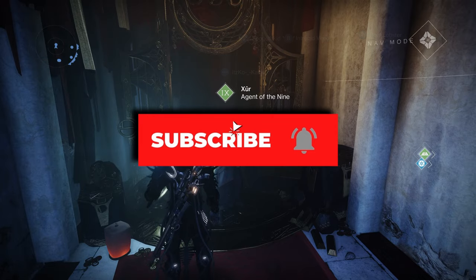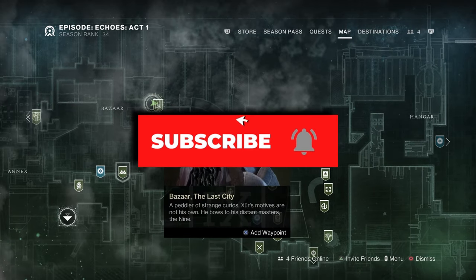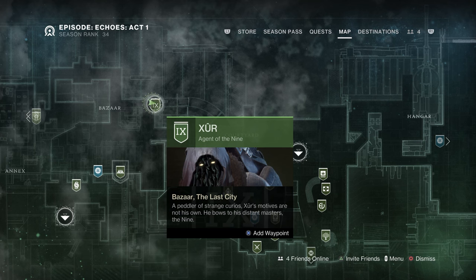First of all, let's talk about Xur's location in case any of you do not know where that is. He has a dedicated location at the bazaar in the tower. There is an emblem here so you will know exactly where he is at.